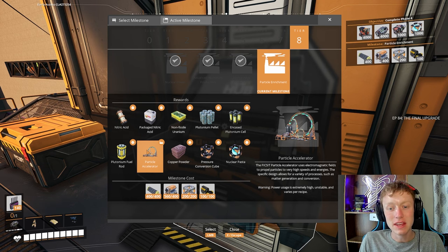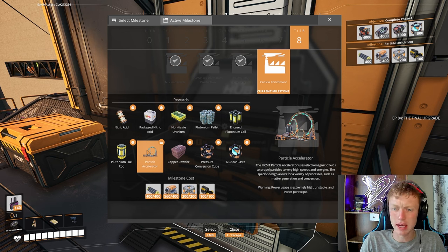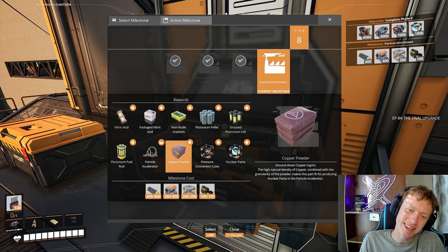The Fiskit particle accelerator uses electromagnetic fields to propel particles at very high speeds and energies. This specific design allows for a variety of processes such as matter generation and conversion. Warning: power usage is extremely high, unstable, and varies per recipe. I don't like how it's really high.